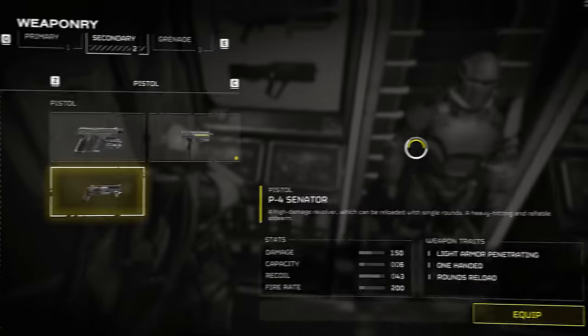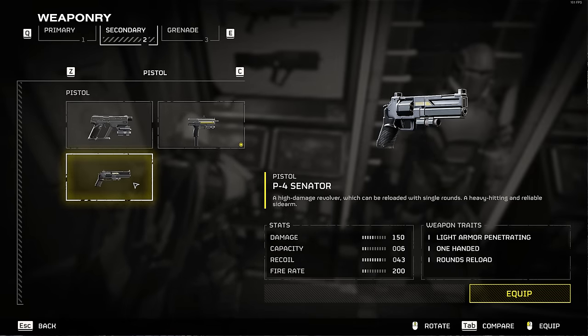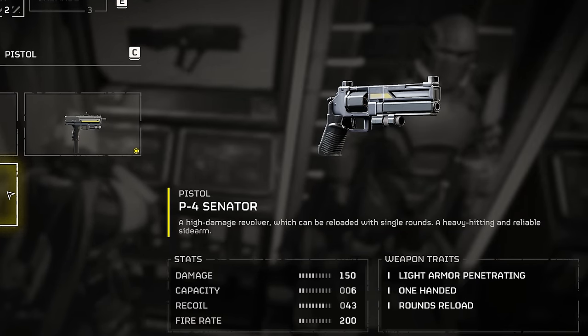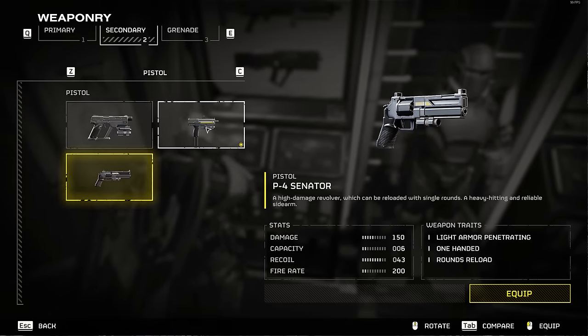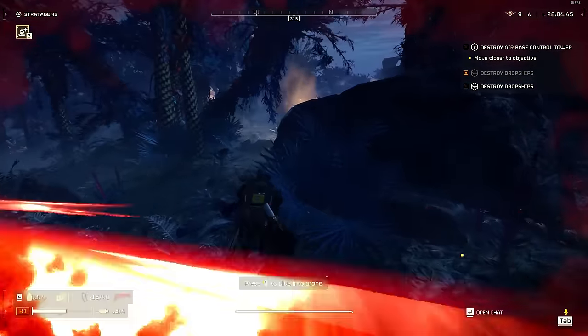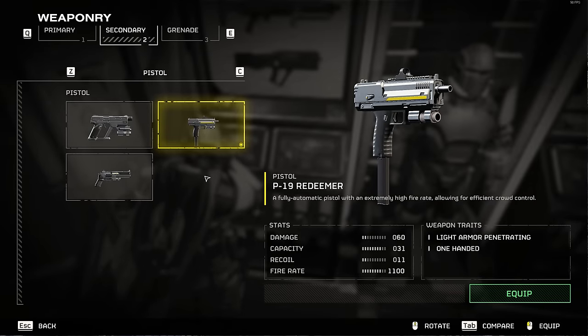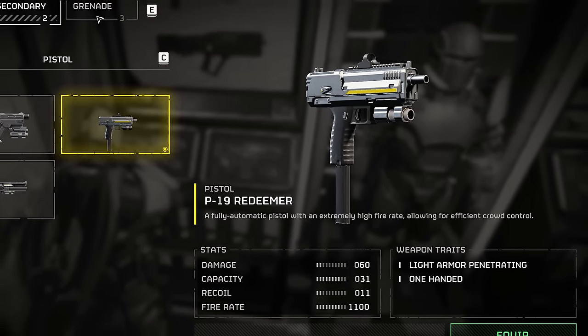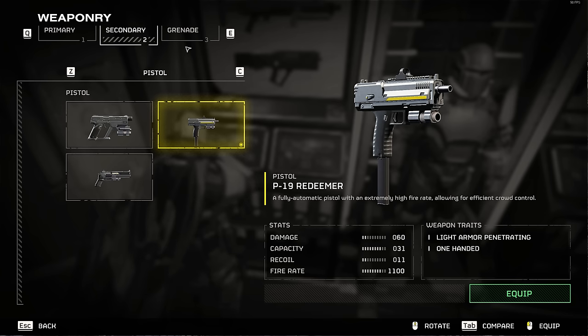Your secondary will change based on your primary. If you're running one of the first two shotguns, I would recommend using the P-4 Senator from the first page of the premium war bond. You want a good ranged option for taking out smaller enemies before they can call in backup, and this also has medium armor pen even though it says light. If you're using the Slugger shotgun, run the P-19 Redeemer from page two of the free war bond — it will help clear packs of weaker enemies if you're being swarmed.